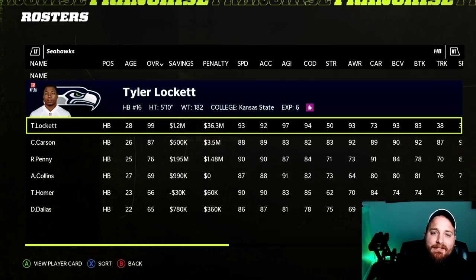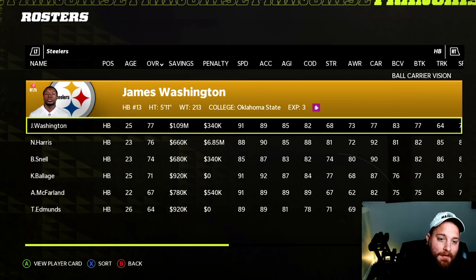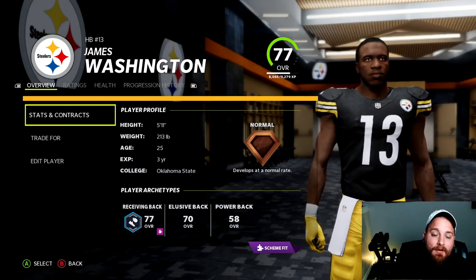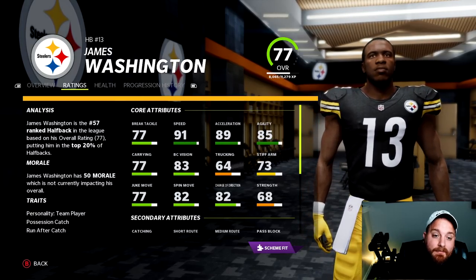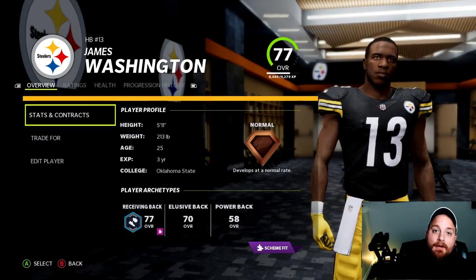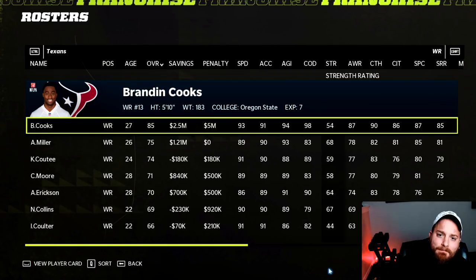For the Pittsburgh Steelers this is more practical than anything. James Washington is a 74 overall wide receiver who becomes a 77 running back. Pittsburgh is pretty optimized otherwise, but Washington is almost always on the trade block. He's 25 at 5-11, 213, with 91 speed, 77 carry, 77 break tackle, 83 ball carrier vision, and a spin move in the 80s — plus solid catching ability. If you're really in need of a running back, he's an easy trade acquisition and position switch.